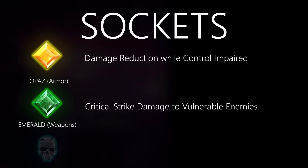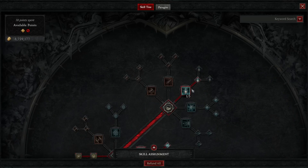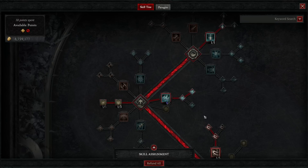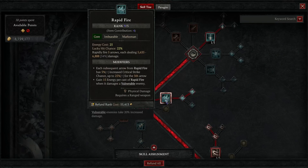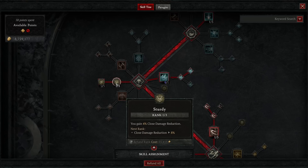For sockets I went with topazes for extra damage reduction when crowd controlled, emeralds for extra critical strike damage to vulnerable enemies, and skulls on jewelry for extra armor. Now for the skill tree: we don't have a basic attack so we only put two points in the basic attack node to access the core skill tree. We go all out on rapid fire, get its upgrade, and get Improved Rapid Fire — extremely important as it makes rapid fire a completely self-sustaining ability without worrying about energy.